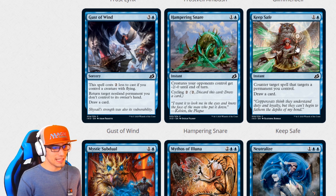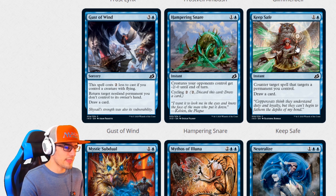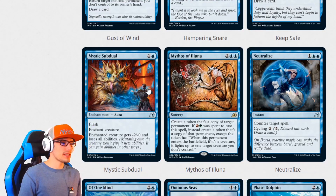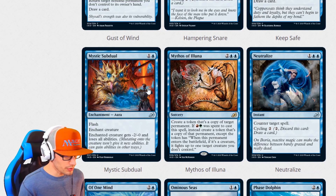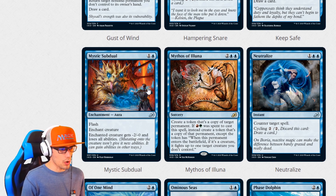Keep Safe for two is an instant: counter target spell that targets a permanent you control, draw a card. That is a very good card — that might be my favorite common of the set. Mystic Subdual for two is an enchantment aura with flash: enchanted creature gets minus two, minus two, and loses all abilities.